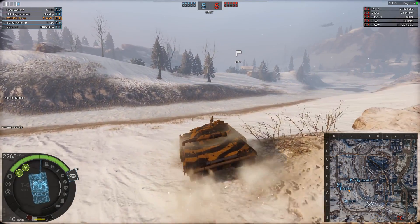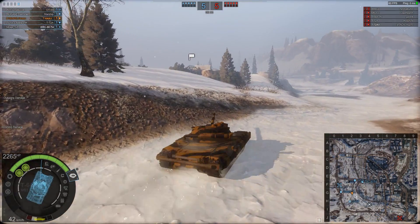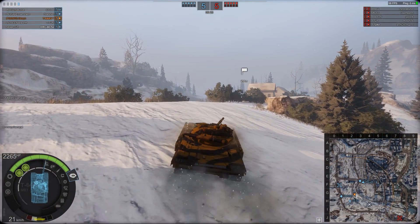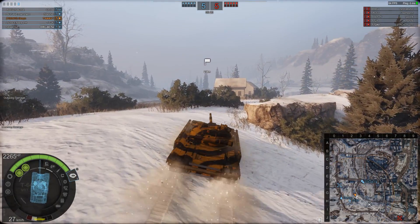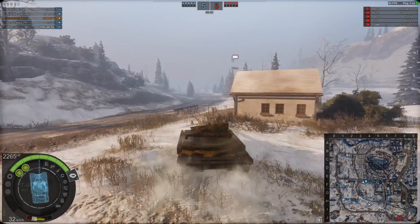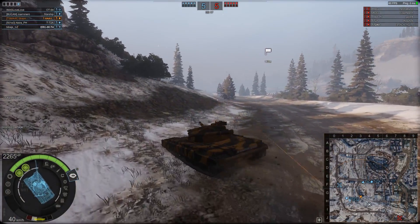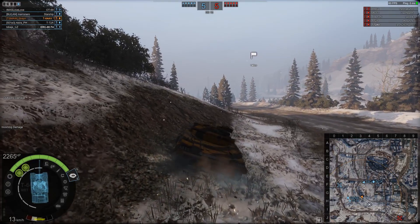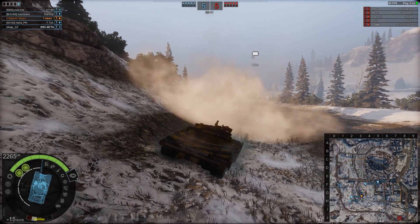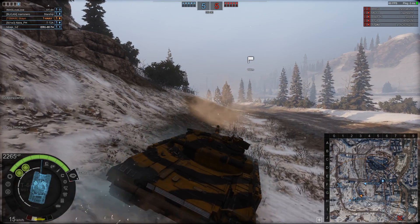Our T-72A and our ERC are heading along the E-line into the town. Our Starship is plodding along the road and our OT-64 has moved a little bit forward to try and do some spotting. We get some spotting in, but not a lot. The Starship's moved across. We see the first shot from the enemy team — probably the M60. So I pop some smoke and pull back.